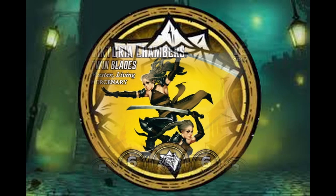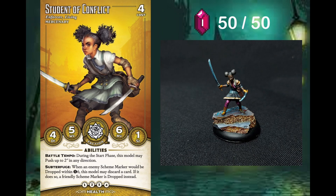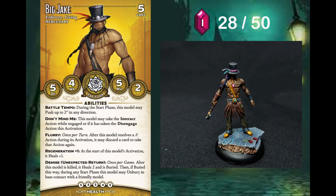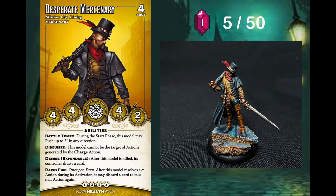Crew selection, attacker first. I'm playing Viktoria Twin Blades and because of that I can play the Student of Conflict as my totem. I play the henchman Taylor, the enforcer Vanessa, the enforcer Big Jake, the new enforcer Kenshiro the Tactician and his minions a Ronin, another Ronin, and the hero of the battle the Desperate Mercenary. I take five soulstones with me into the game.